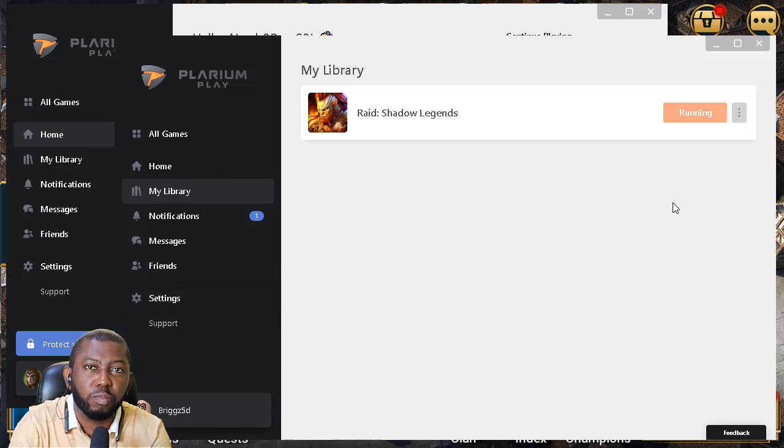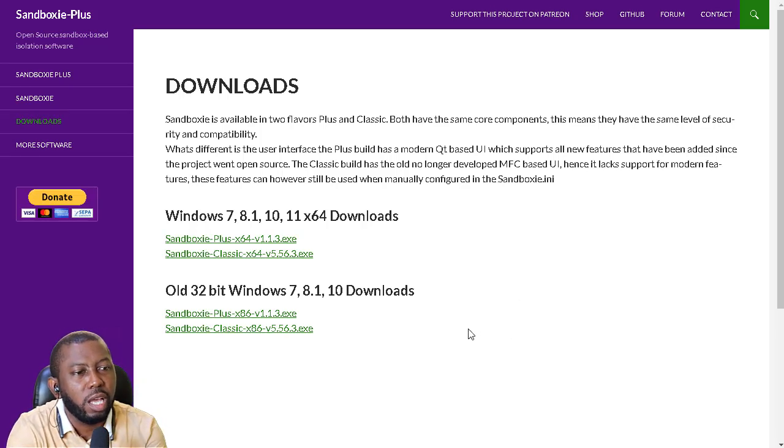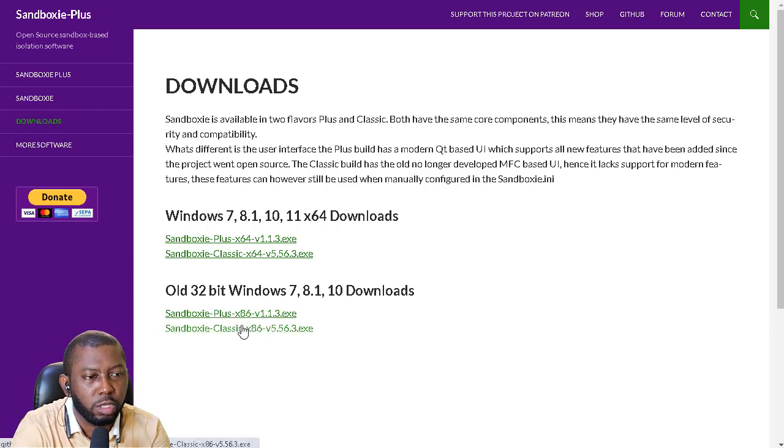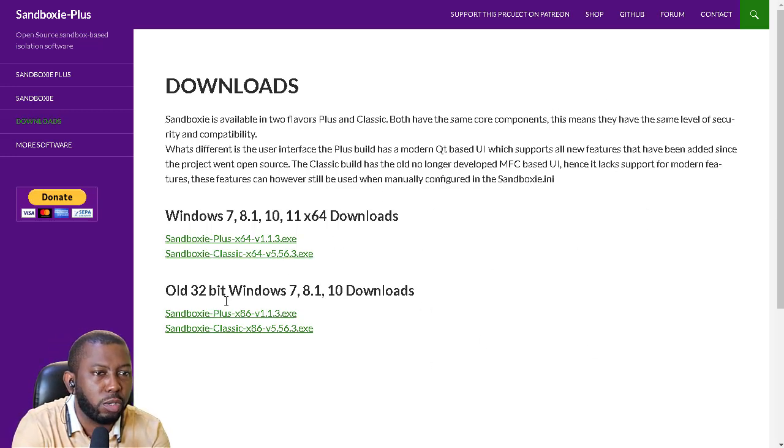The software that makes this possible is called Sandboxie — they added 'plus' to the name, but before it was just Sandboxie. There is an old classic version for x86. You can use the classic or the plus version; the plus version has more features, while the classic is no longer updated. You can download it for 64-bit or 32-bit operating systems. It is a completely safe, open-source software.